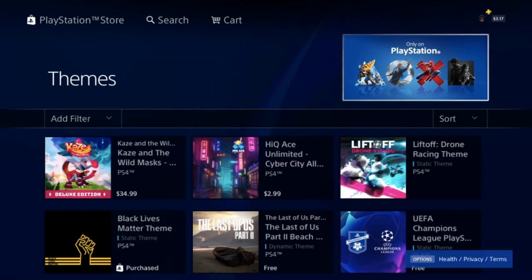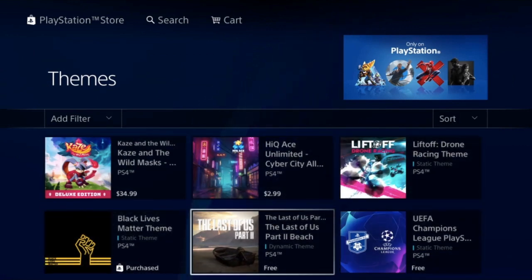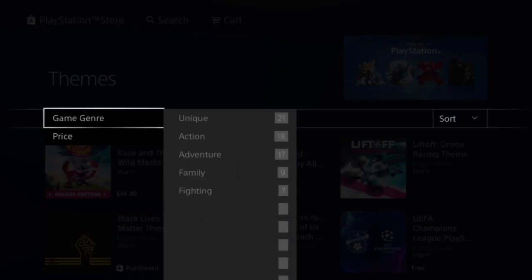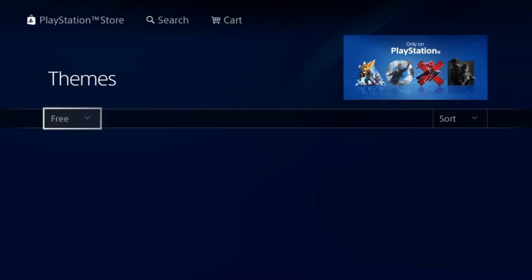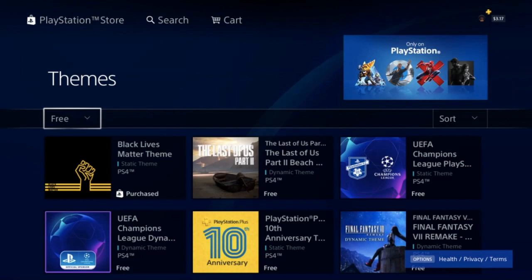I know most of you guys are gonna be like, 'bruh, this is the cheapest way' — but nothing comes as easy as that. As you can see, these are all the free themes. What you do is go to Price and just filter for Free. There are 280 themes out there totally free for you to use.